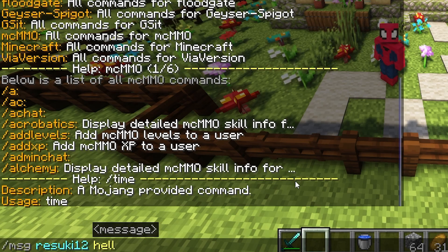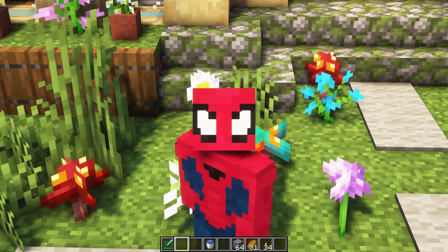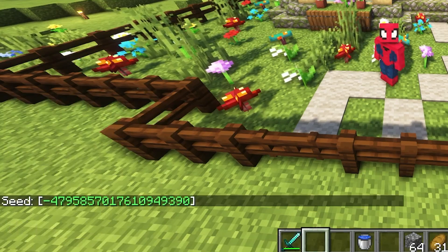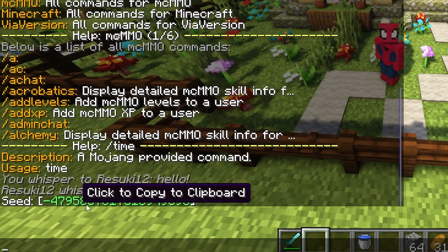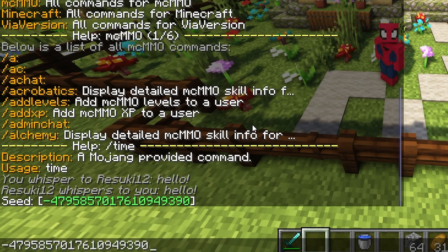Next is slash message — you put a name in and then your message, although I recommend having somebody to message instead of yourself. Next is slash seed. This is all stuff that can be done without being op and can be very helpful. Finding your seed is super easy with this command.